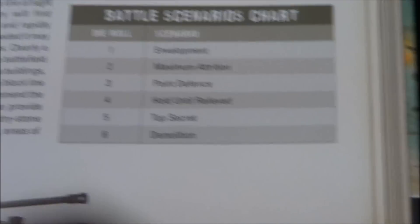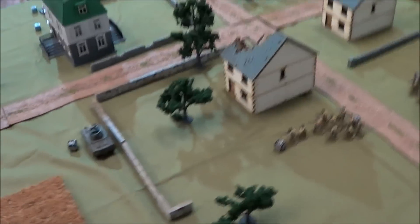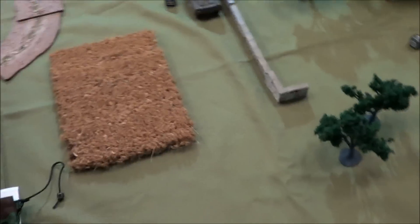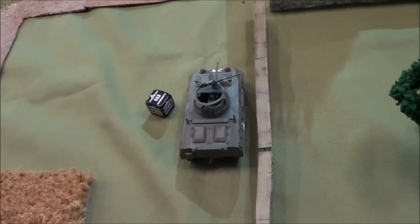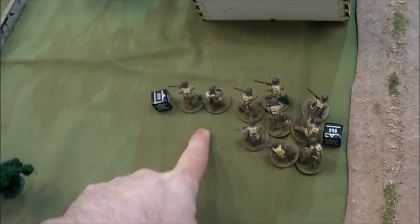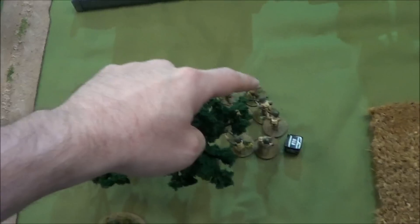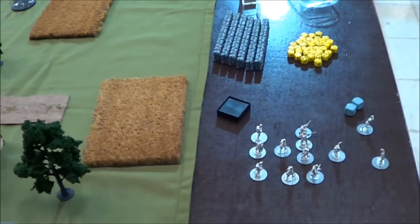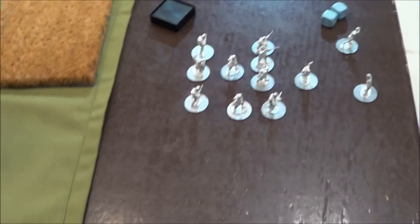We are at the end of round one. I won the roll for deployment, so I deployed on this side of the table with the Americans. I moved my Greyhound up along this wall, my second lieutenant ran up, and I have three infantry units and my machine gun positioned across the board. I didn't leave anything in reserves. My opponent left two units in reserve.